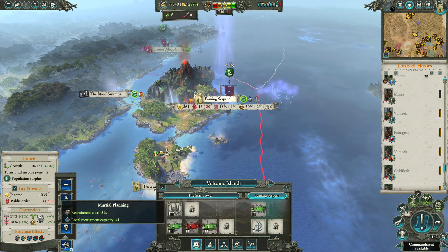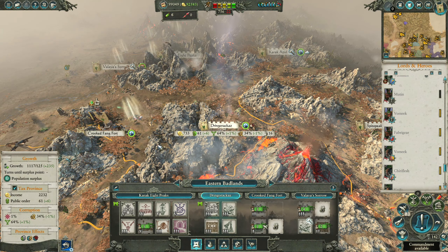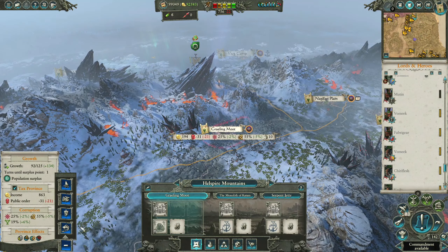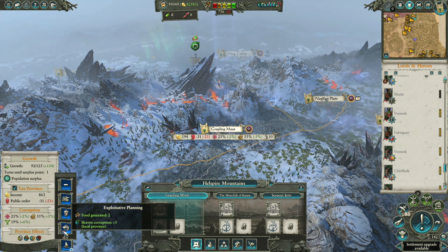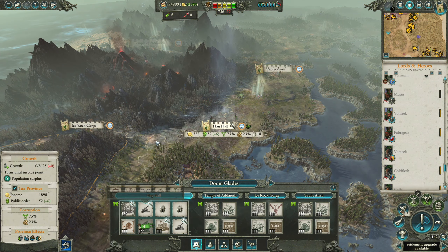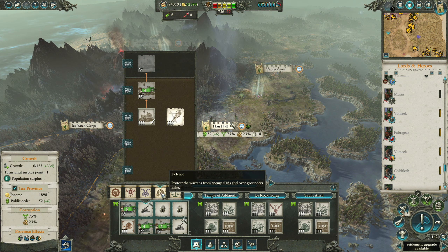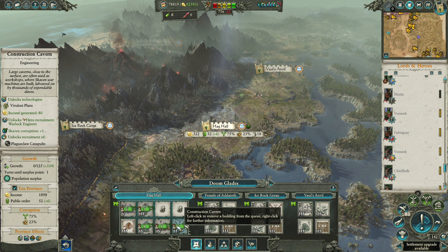Here we're going to go straight and do Explosive Planning because the public order is not that low. Probably going to do the same over here. Hellspire Mountains — we'll do public order for now. Actually no, let's do Explosive Planning. I really need to push the Skaven Corruption up ASAP.